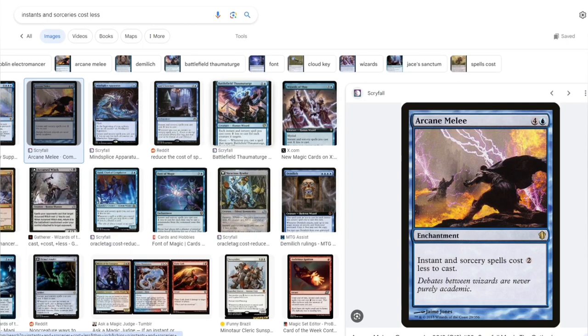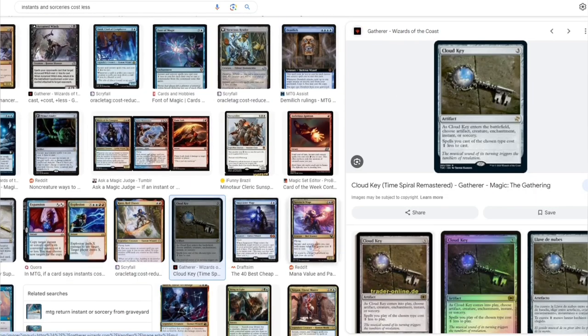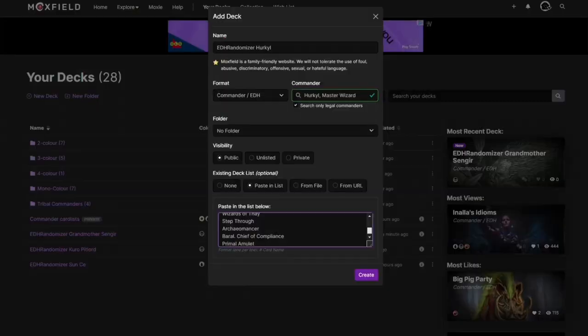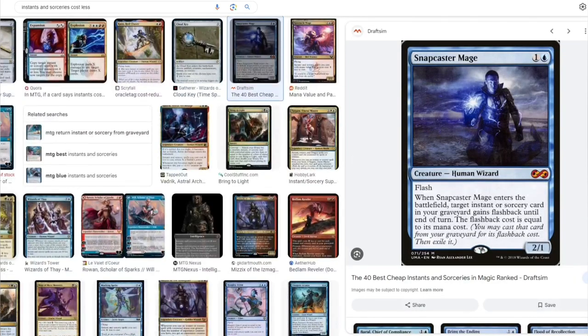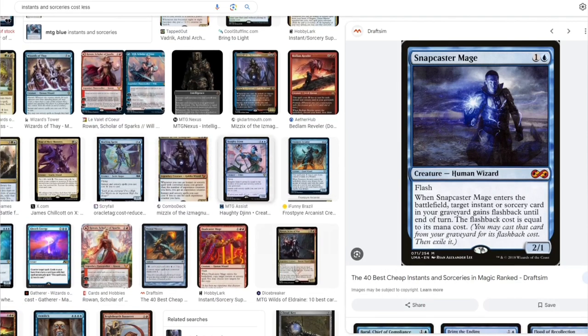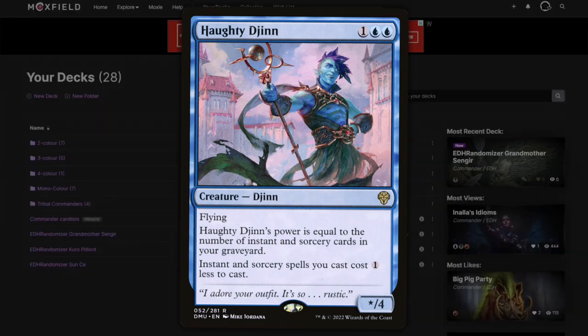Arcane Melee reduces costs for everyone so I don't love that. Cloud Key — choose a card type on entry, spells of that type cost one less. Yes, that's a good idea. Snapcaster Mage — sure. Haughty Djinn is a good idea too.